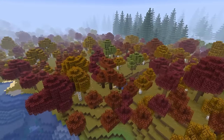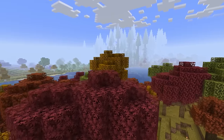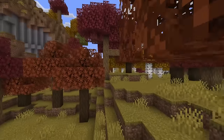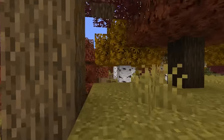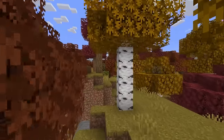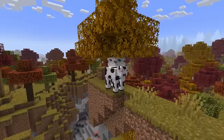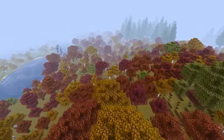The Seasonal Forest is gorgeous! Comprised of a mixture of yellow, orange, maple, and desaturated oak-leaved trees, this place is a perpetual fall paradise. The mixture of oak, dark oak, and birch tree trunks quietly breaks up the monotonous palette of a single tree-type forest, just as its leaves do. Simple, yet oh so clean. A-tier biome.